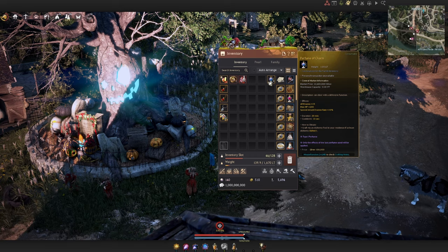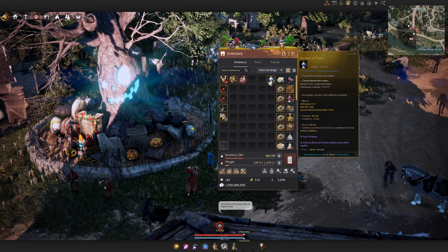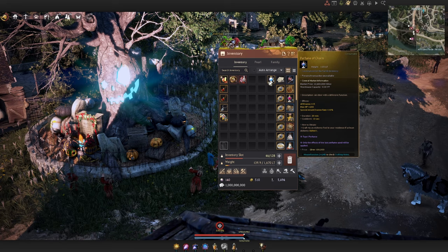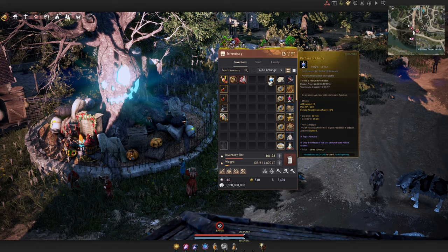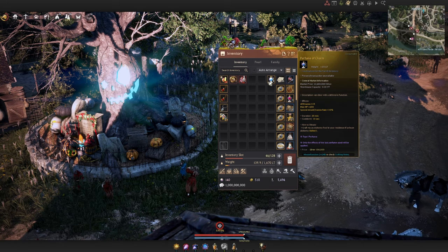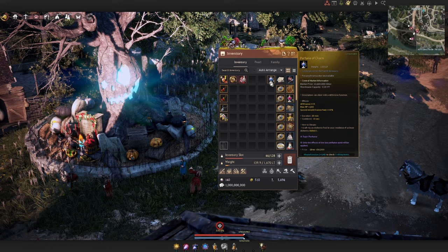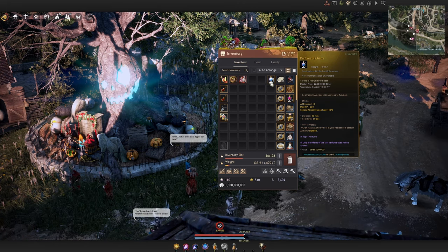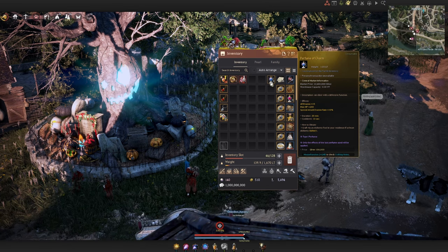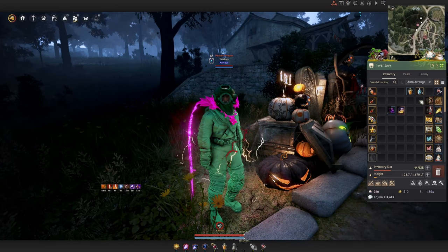For T4 specifically, Perfume of Charm is your go-to perfume. It gives 200 HP and 10% special attack evasion rate, which is absolutely massive. Running this with Ginspec Evas and a Garmouth offhand already puts you at about 40% special attack evasion rate. Add the Iridescent Maywell Liquor for 42%, and the Untouchable artifact setup pushes it even higher. Special attack evasion rate is one of the best defensive stats in the game — having it on T4 gives a very noticeable tankiness increase.